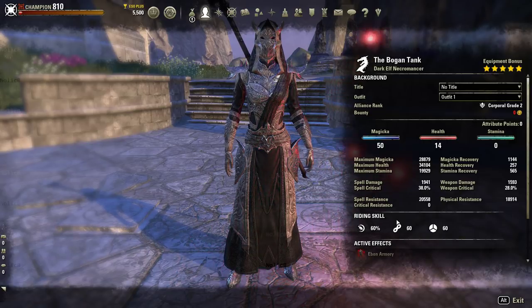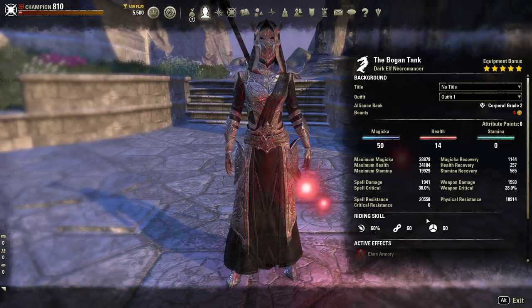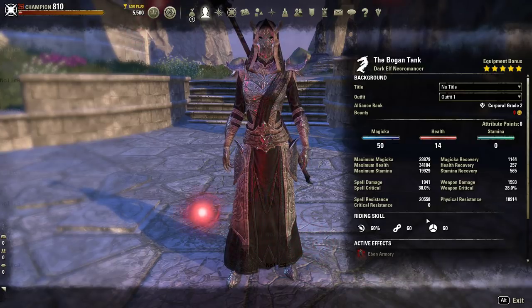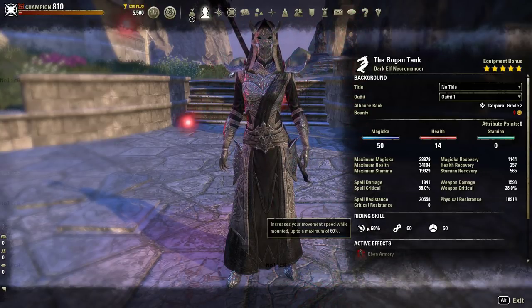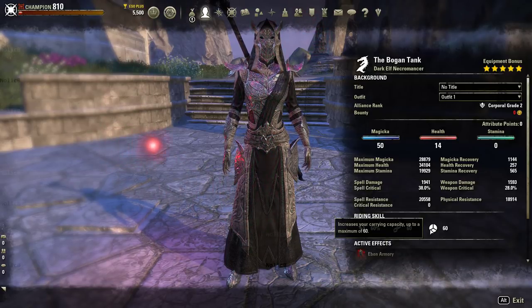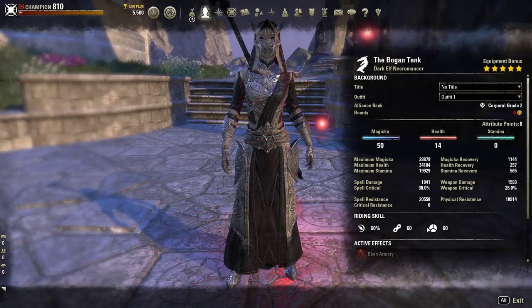Down here are your riding skills, and I want to explain those first. Riding skills are character only — they don't really affect your mounts, because all mounts are built with the same movement speed. Some feel faster or slower because of their design, but in reality every mount has the same movement speed. You can only raise movement speed by 60%, increase their stamina by 60 points, and carry capacity by 60 more items. That's it — nothing more, nothing less.